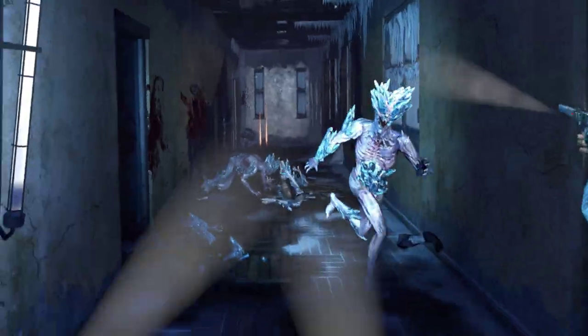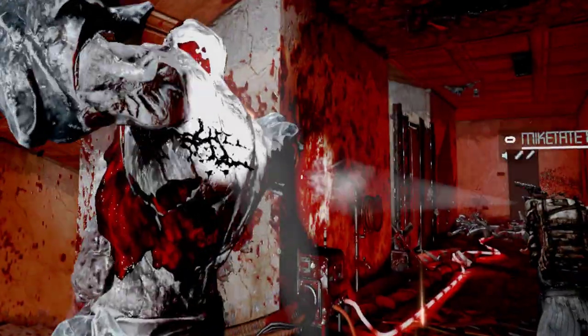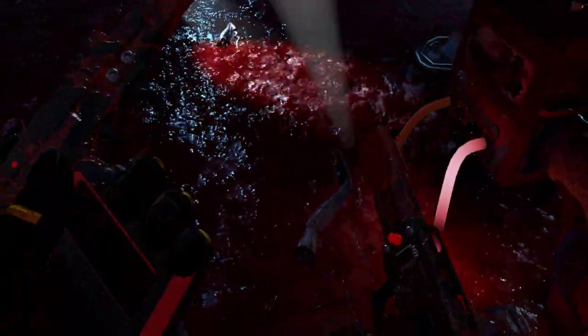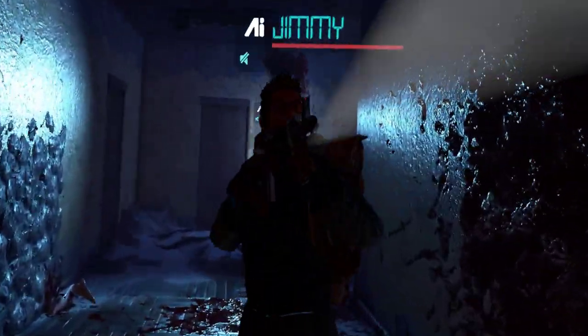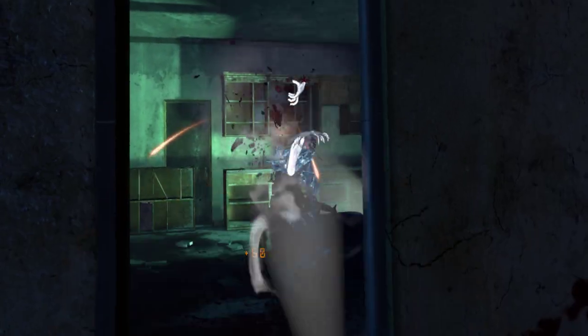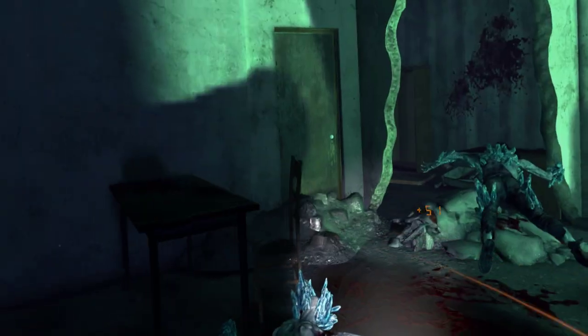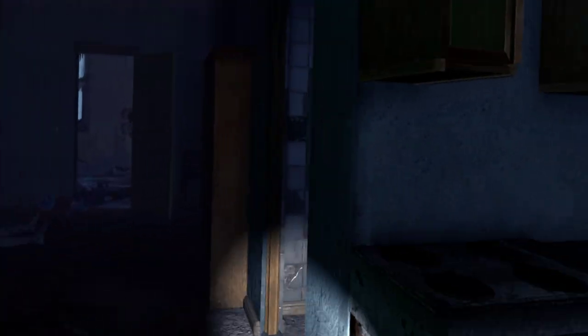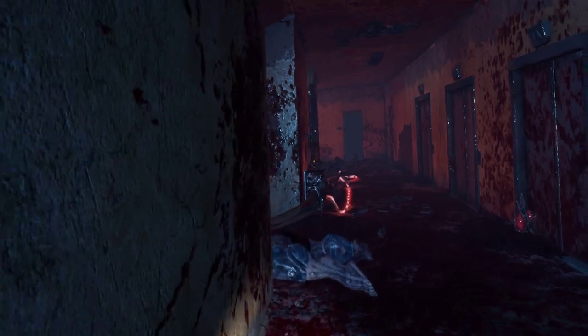We both decided to reload at the same time — that was good. Where's the fruit? The fruit's on the right. If you steal another one of my special kills I'm going to be so mad — you and I are going to have words. You gotta unlock that neon skin. While we're up here let's clear out that first room just to make sure the key card's not in there. You ready? Yep.